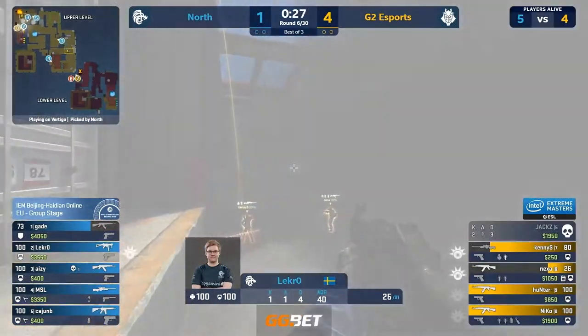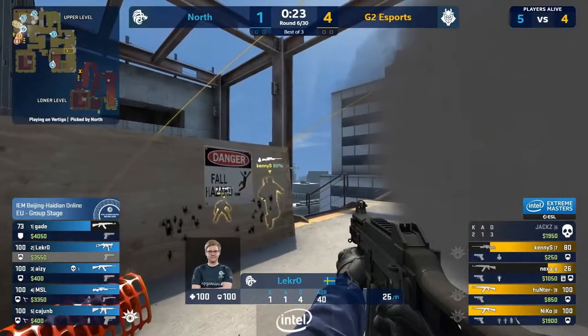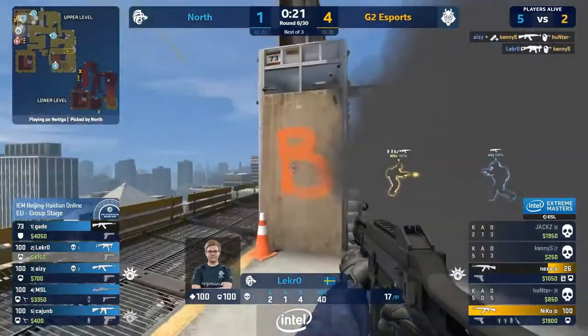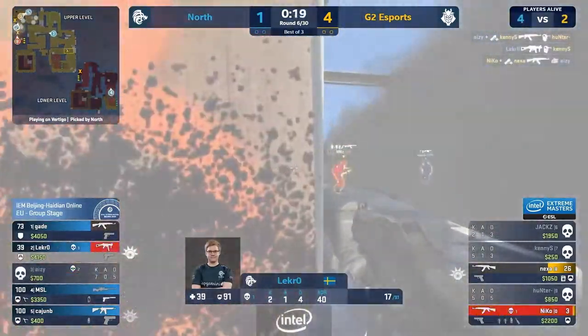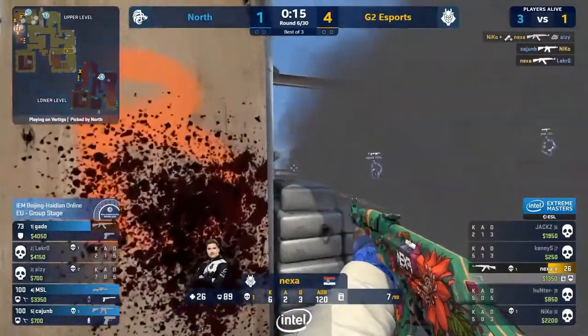30 seconds. He actually pushes on the smoke — this is nice from Lecrae. They've passed him, he could punish a lot here. Surely they're anticipating. They don't look knife out. Kenny — oh no. Nexa doesn't get checked. He has to hit the shot. Why is he taking so long? Nexa doesn't finish it. Lecrae finally goes down.